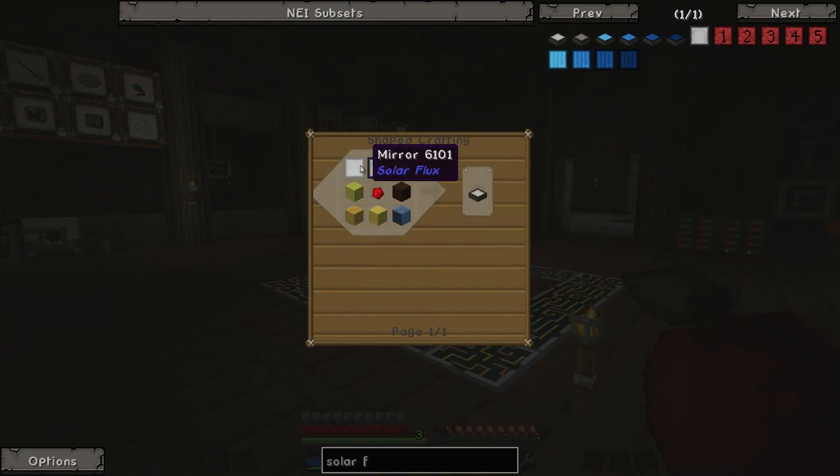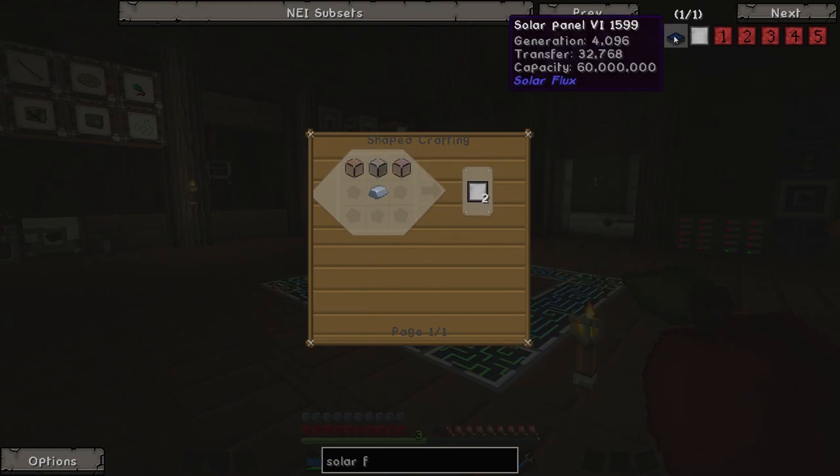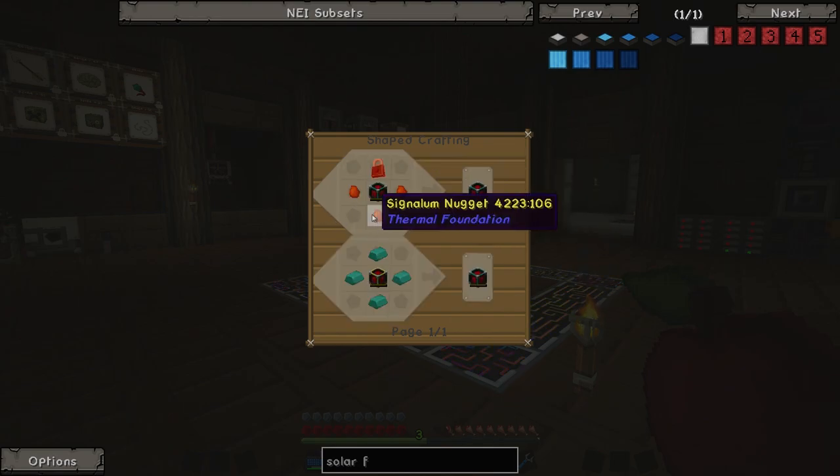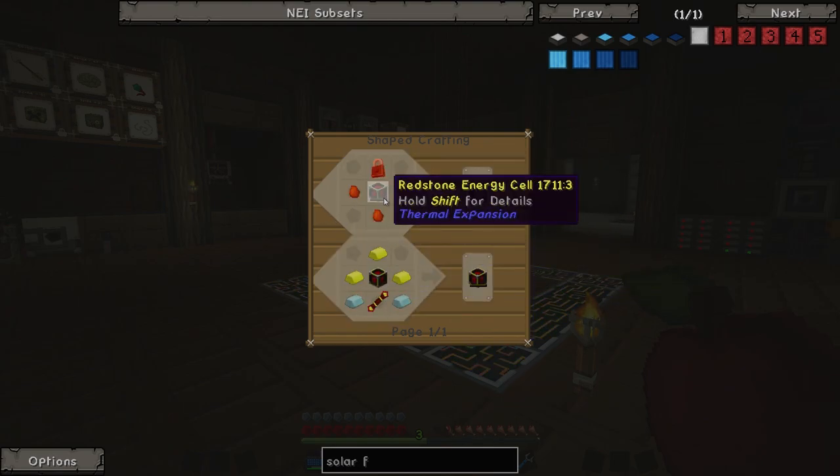The tier one recipe uses some wood, some redstone, three mirrors, and those mirrors are made of glass and iron. However, once you get up to the highest tier — solar panel version six — it produces 4096 redstone flux per tick and can transfer 32,000 RF per tick. But it's extremely hard to make: it requires a bunch of photovoltaic cells, machine frames of the resonant tier, and a resonance energy cell, which in itself is pretty hard to make.